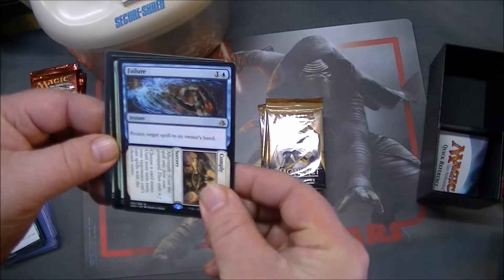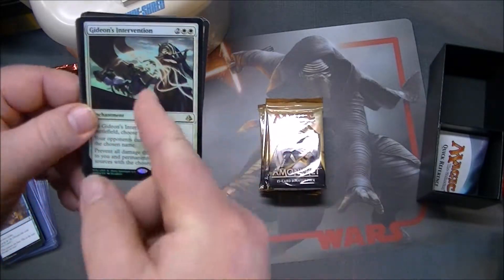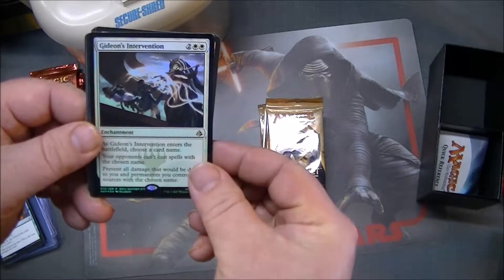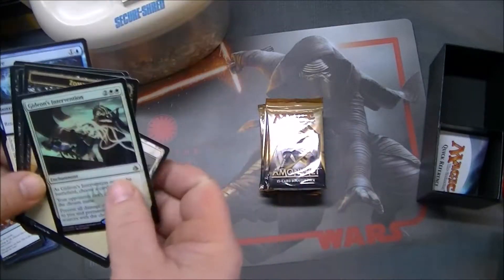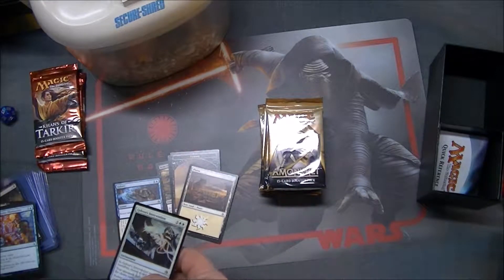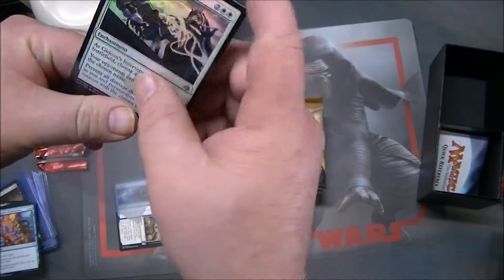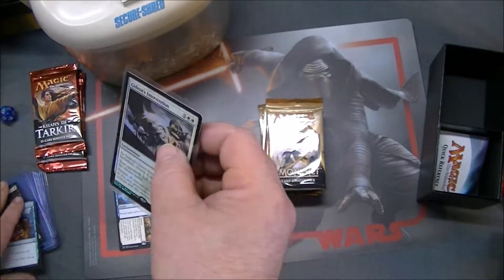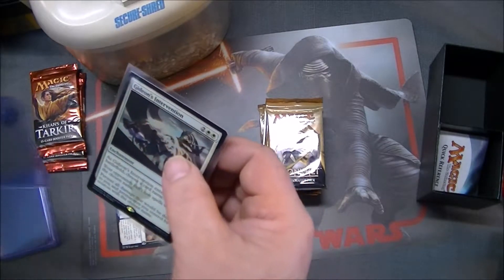And I think we have a foil — look at that — Gideon's Intervention as our first foil, and it's a rare. That's pretty good. So we've got a rare and a foil rare. We always like to pamper our good cards. We will punish the bad cards, but we pamper the good ones.